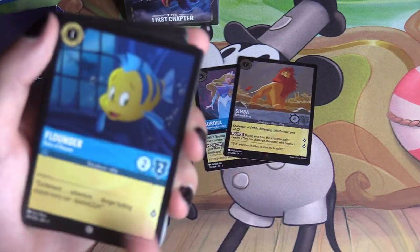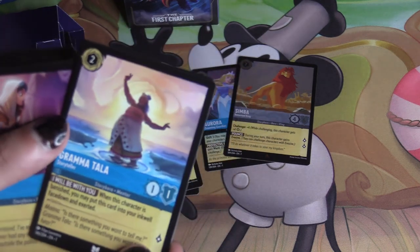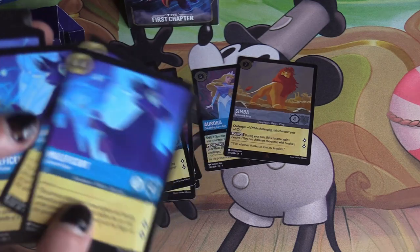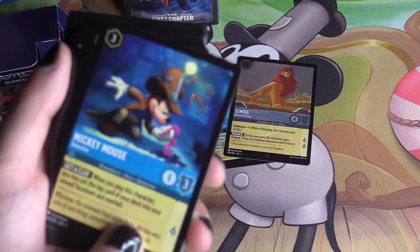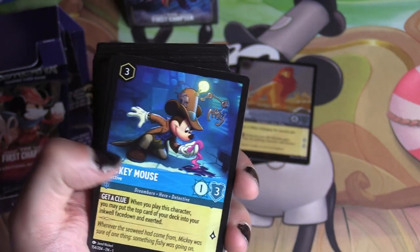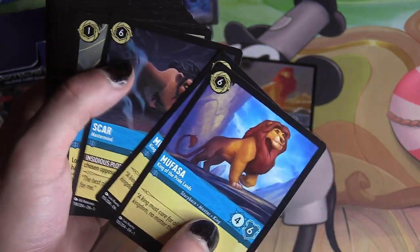We've got two-cost Auroras, two copies of Flounder, two copies of Grand Pabbie — an early-game blue staple that ramps by going straight into the inkwell when banished. Two copies of Jasmine as a two-Lore quester, three copies of four-cost Maleficent, one copy of the five-cost rare Maleficent — another blue staple — and one Mickey Mouse, Detective, an organized play promo card that puts the top card of your deck into your inkwell face down when played.